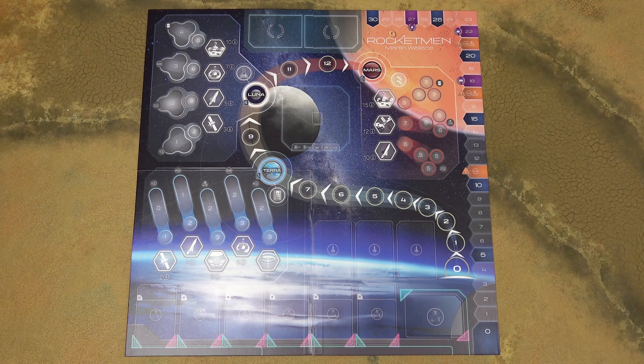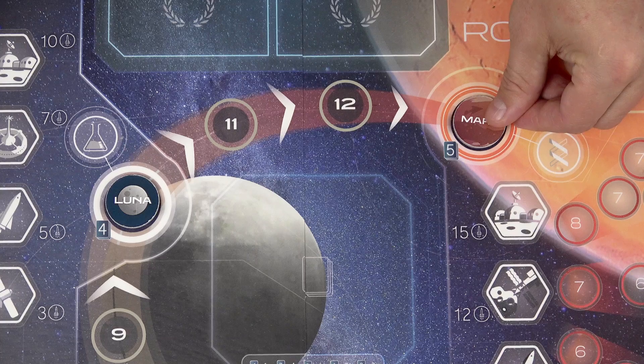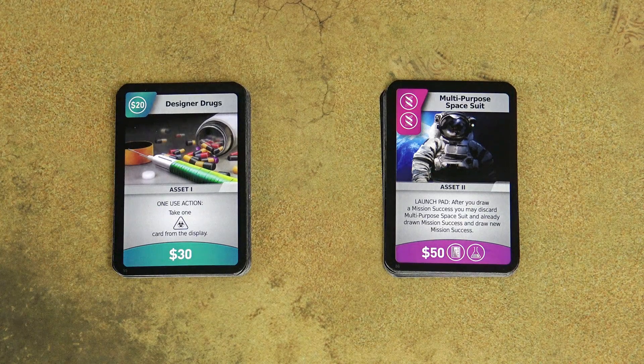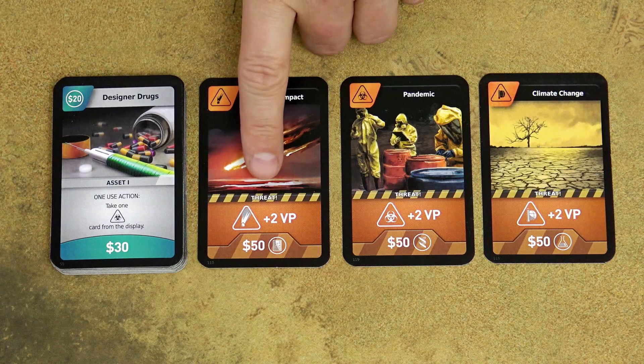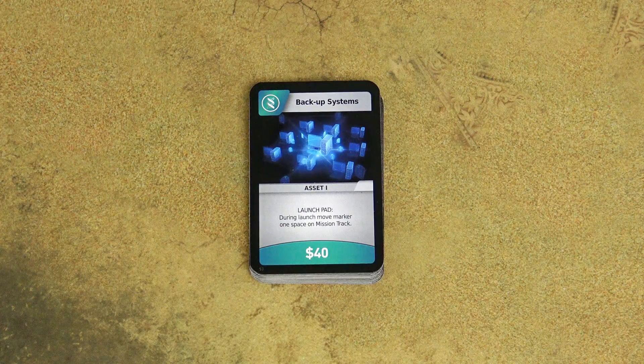First, place the game board in the middle of the table. Place the Luna token and the Mars token on the corresponding spaces on the game board. Separate the asset cards by color, take the asset 1 cards, the deck of teal cards, and then one threat card of each type. There are three types: asteroid impact, pandemic, and climate change. Shuffle all these cards together and form the teal deck.